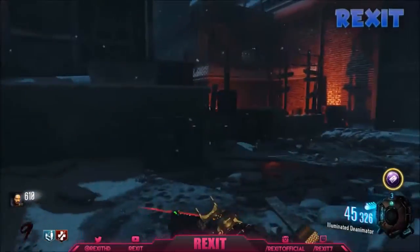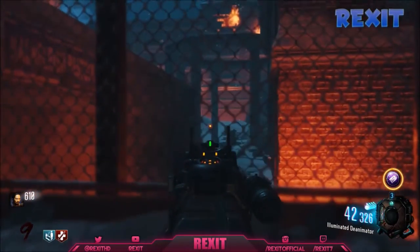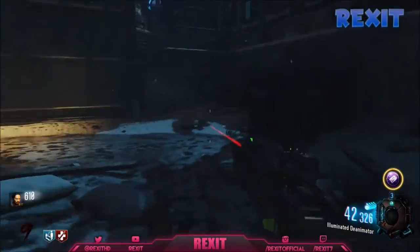So first of all, you want to go over here, which is by the mainframe. You'll see the stick and there's a box on the left of it. Just shoot at it with your Pack-A-Punch weapon and lights will pop up and Maxis will start talking to you.